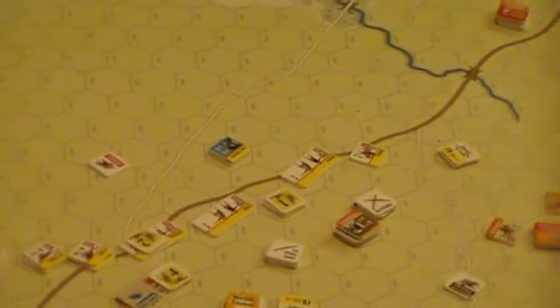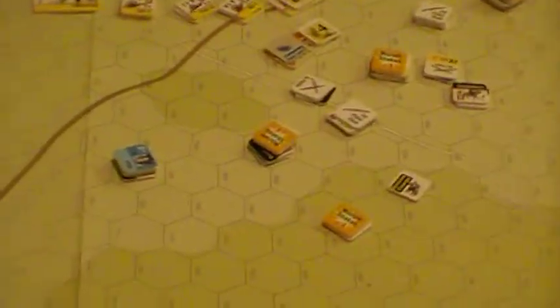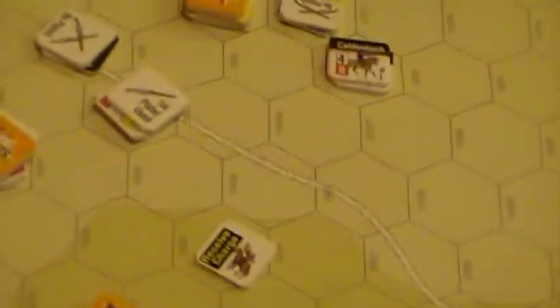We're about halfway through Breitenfeld at this point. Let's try to scan over what we've got. What still is Firstenberg's Cav up against the Saxons, commanded by Arnim. And they just got smashed by Horn's unit.